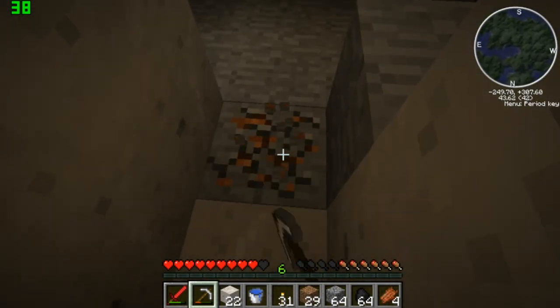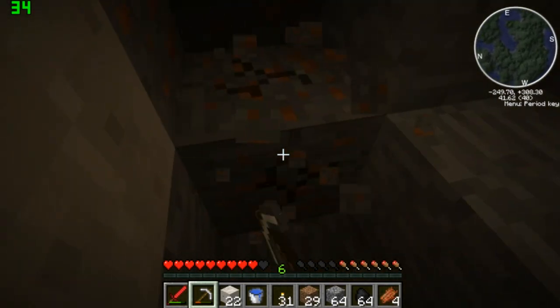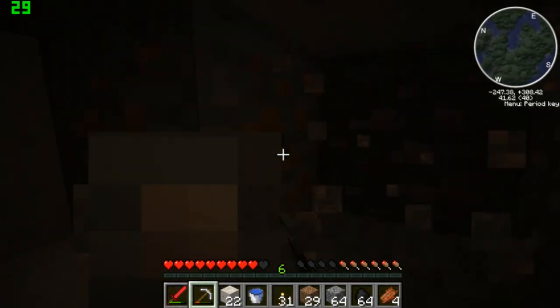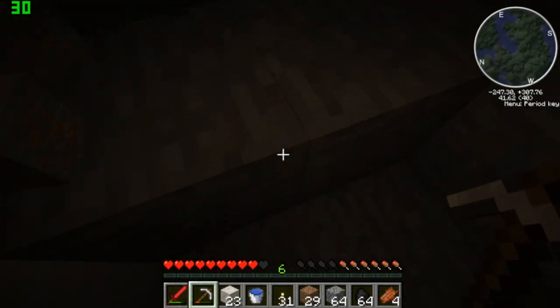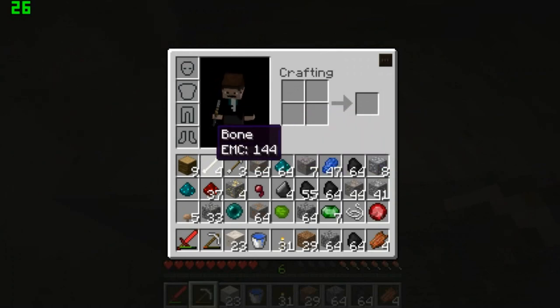There's got to be diamonds down there — there's just got to be. Of course, that's my only concern. So as I was saying before, all we really need is redstone and iron, and it appears we're out of inventory space.